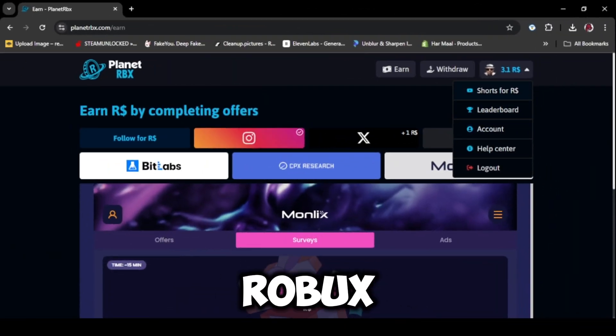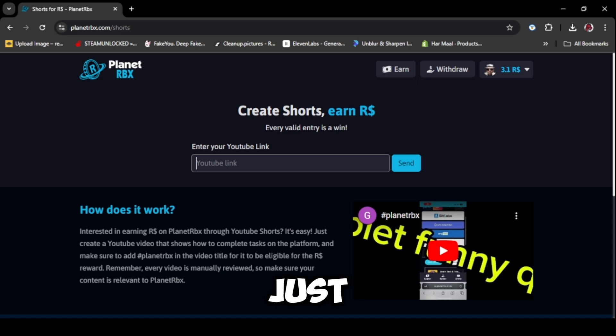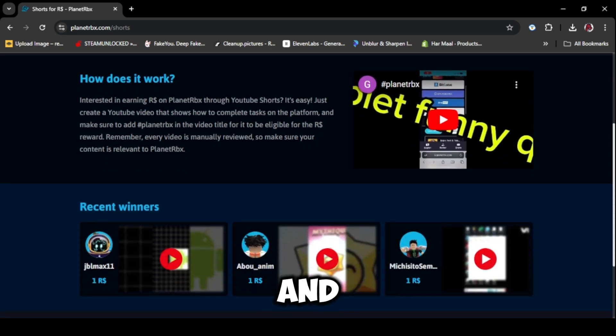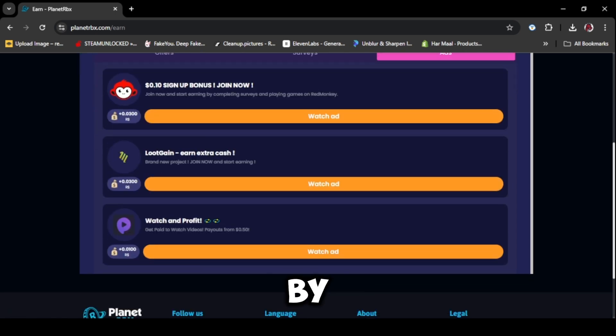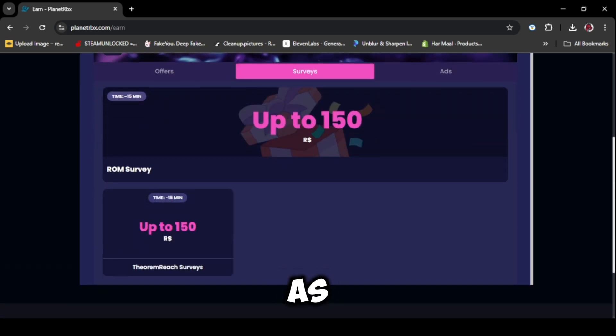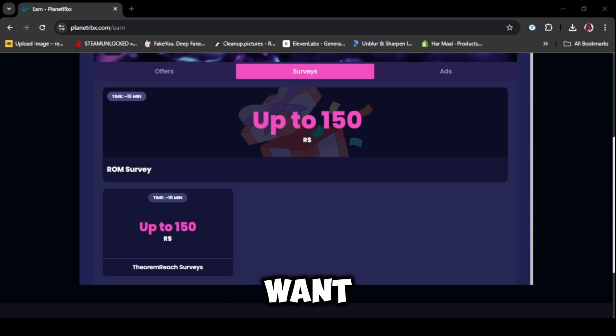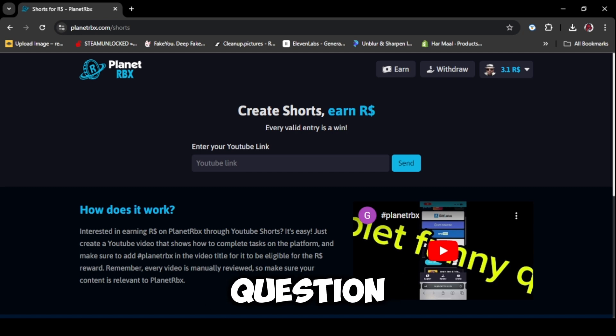I got another cool way to get free Robux — you can just upload YouTube Shorts. Just make a video about the website and put the hashtag of Planet Robux. You can also get Robux by watching ads. There are so many ways to get Robux, so do as many as you can. If you really want Robux, you can do surveys like question and answers.